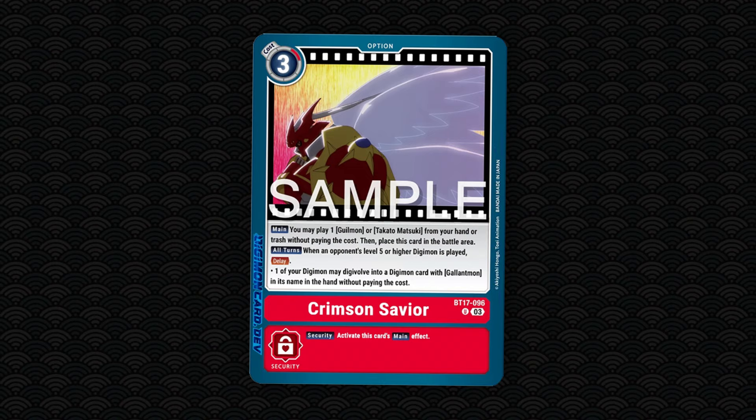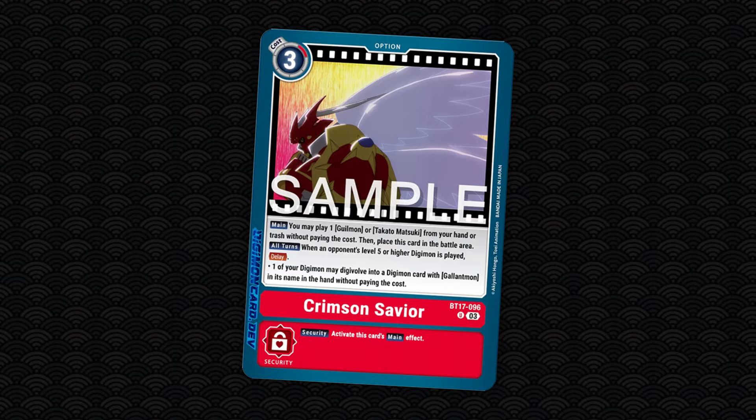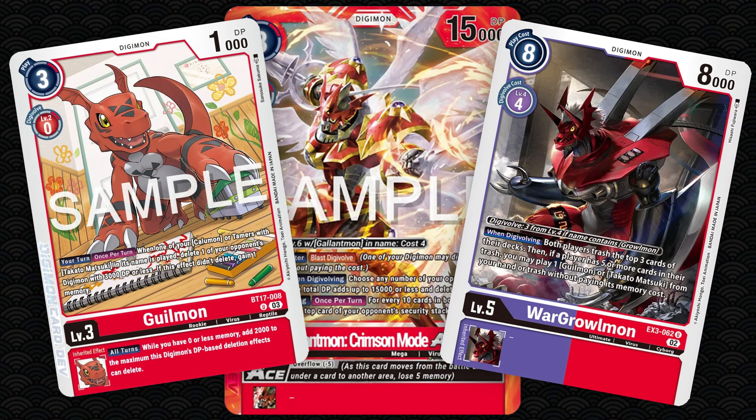Gallantmon's Crimson Savior option feels like the perfect answer to control decks by forcing an opponent to immediately lose their Digimon if they tried to play a big body on board. Crimson Savior initially lets you play a tamer or level 3 from trash for free, and for a deck that can mill cards from the top of your deck, this is very handy in recovering useful cards. And then later, when they hard play a level 5 or higher, it lets you digivolve into your Gallantmon Crimson Mode Ace to wipe out 15k DP worth of Digimon. This amount is usually higher considering your Digimon's inheritance effects can raise the thresholds for deletion effects by chunks of 2,000 per card.